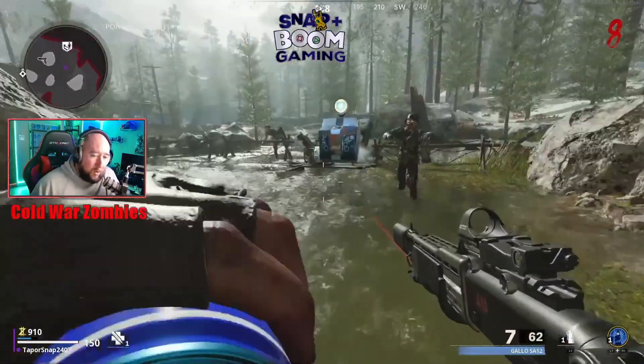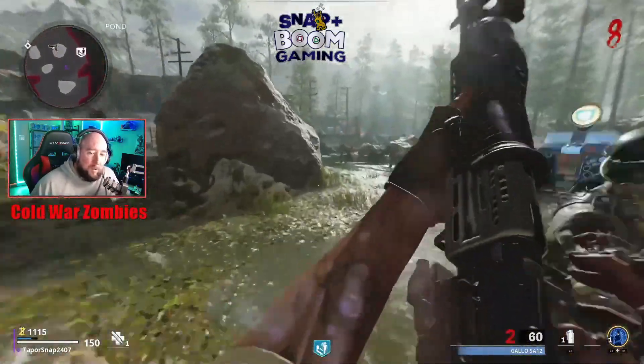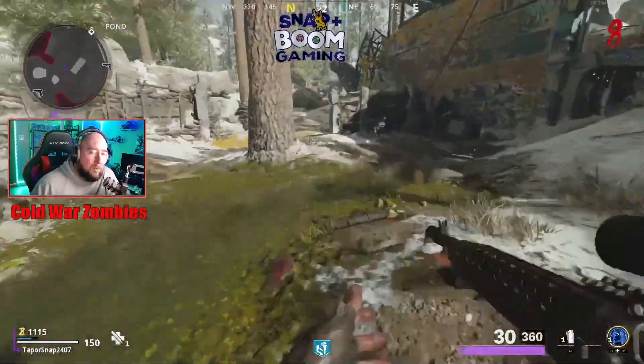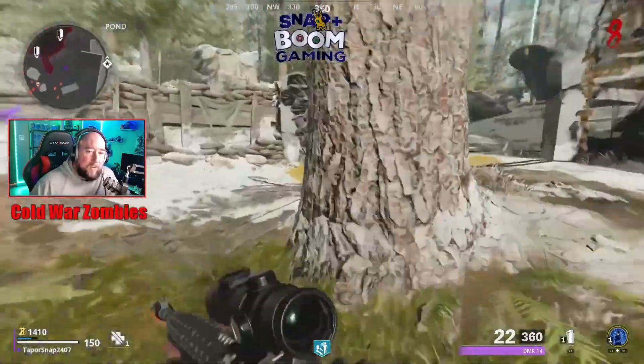I always grab a Quick Revive — that's the first perk I get. You'll see a little blue icon at the very bottom of the screen. If I get hit by a zombie and get downed, I get a 50% boost to my heal, so it heals back faster.